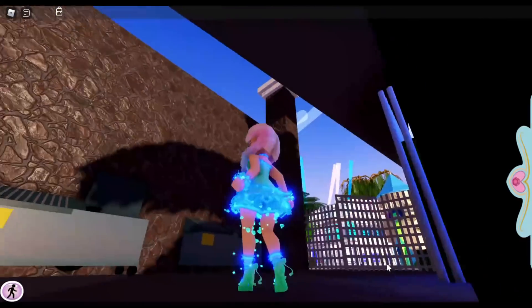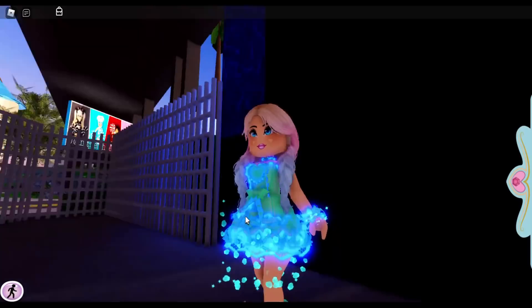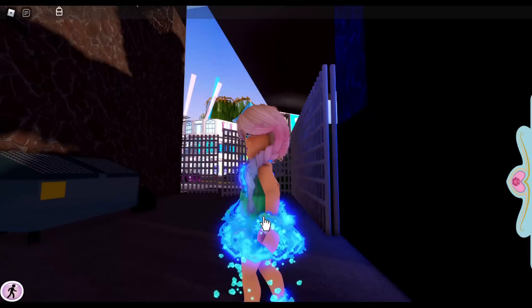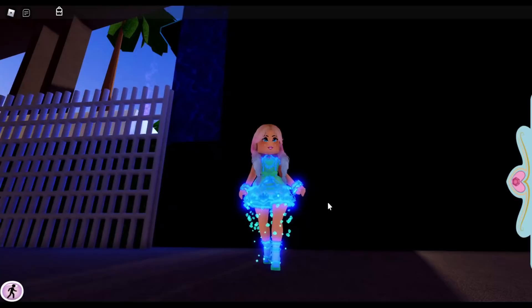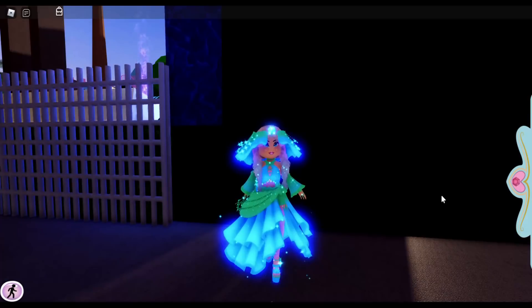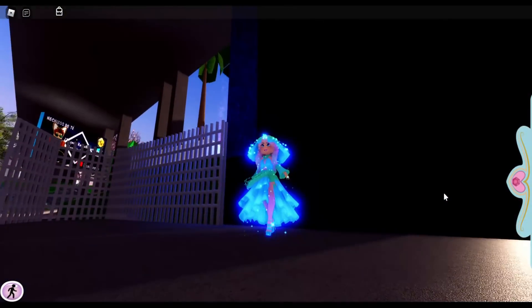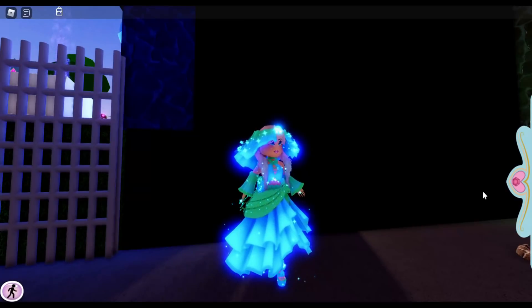The Darling Valentina set glows really well, and honestly I think it's because it has a lot of lace. Something I've noticed about sets that glow is it's usually the lacy parts that glow. I think the Valentina set glows amazingly and it's gorgeous. Then lastly, I feel like the Summer Fantasy set glows the best — when you glow, you light up in this set.